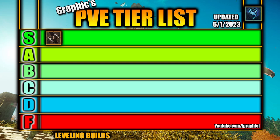Next up, we have the Tornado build. The Tornado build is going to be in the B tier. It's unfortunate that the Tornado build is right now the quickest build for the Druid. Druid has a rough showing in the early game, but use this build to level as quickly as you can with the class.